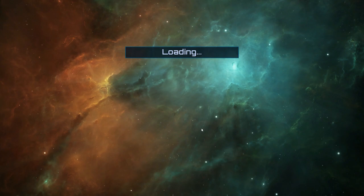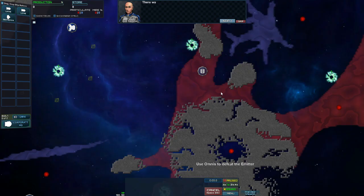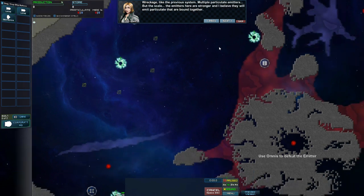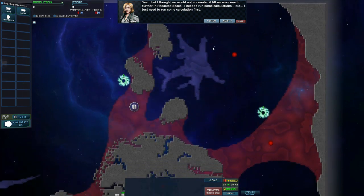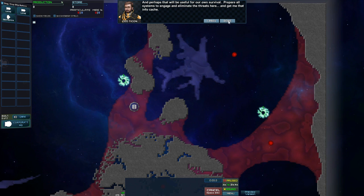We're going to go to level 3 — destroy all enemy structures. Tycon Corporation begins to wonder if their preparation has been sufficient. Have we made a huge mistake? Let's find out. There was an instability in the jump out of the rift. Perhaps the significant threats in this system have something to do with it. Steady crew — Anna, what do you make of this system? Wreckage like the previous system, multiple particulate emitters, but the emitters here are stronger, and I believe they will emit particulate that are bound together. Bound particulate? I thought we would not encounter it until we were much further into redacted space. There's wreckage here and an infocache — perhaps that will contain logs of a long-lost corporate headquarters. Prepare all systems to engage.